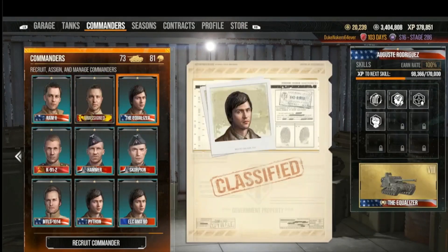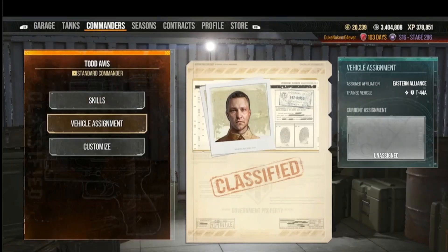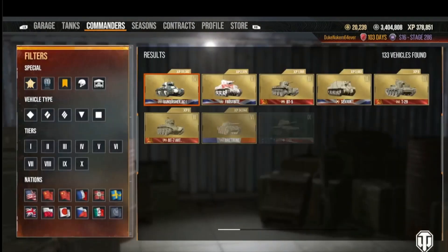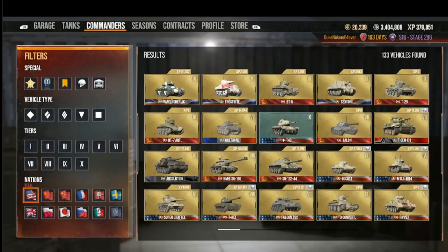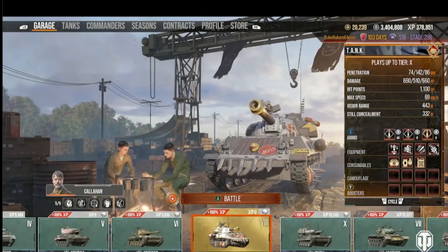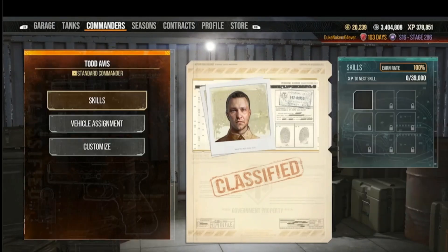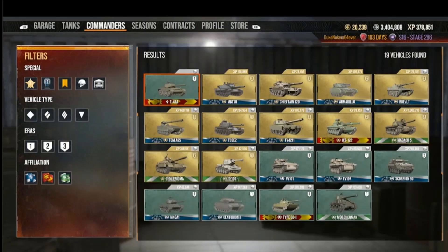I'm going to find another commander and shove this Eastern Alliance commander into the tank to bump Voitek out. Look at the vehicle assignment - this one's trained vehicle was a T-44A, which is an Eastern Alliance tank. We go to Cold War, go to commanders, find the vehicle assignment T-44A. I'm going to put him in the WZ-122, where Voitek currently is, and watch what happens.